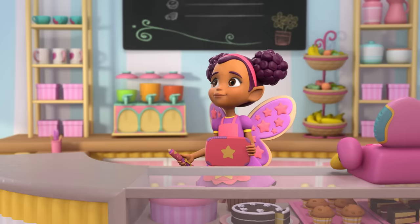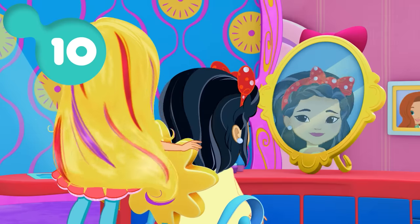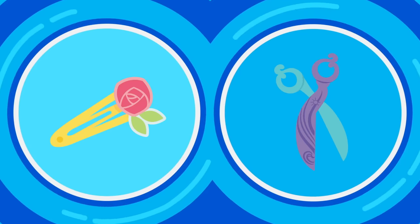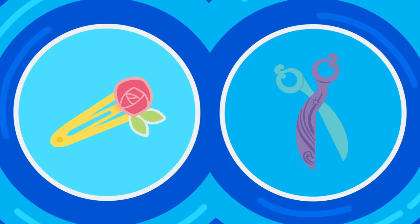Yay! Awesome sauce. Round ten. Can you find Sunny's hair clip and scissors? They look like this and this. Now, here we go.